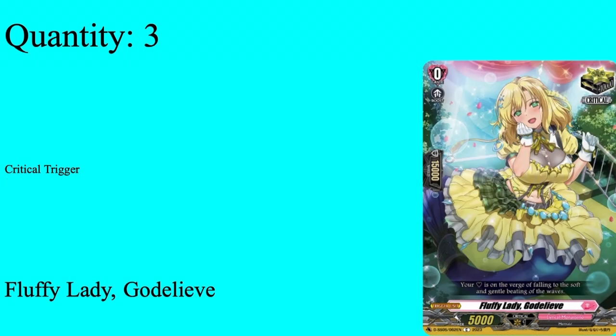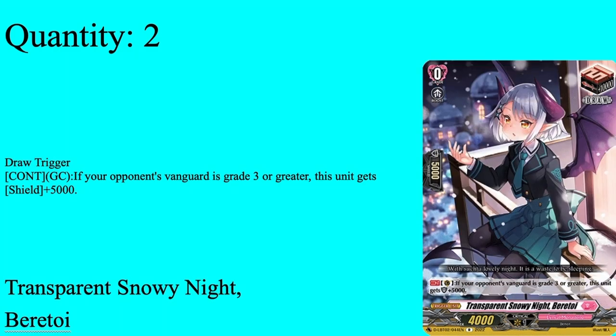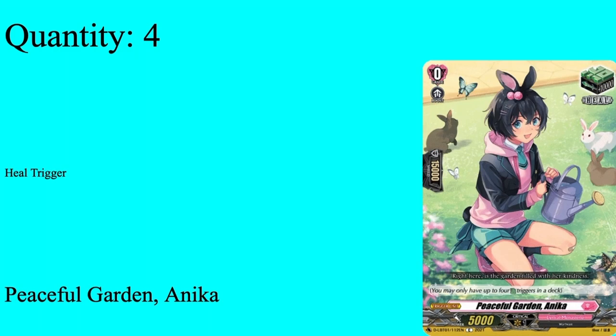Of course we have 4 heals in Peaceful Guardian Anika. Grade 0 boost, pinnacle shield, 5k power. Godleave is the standard crit and Anika is the standard heal across my Lyrical Monasterio decks — I started using her back in set 2 and just never changed it when copying over to other decks. So she's now my official Lyrical Monasterio heal.